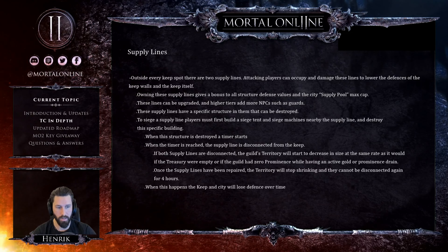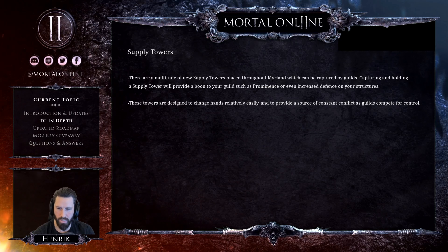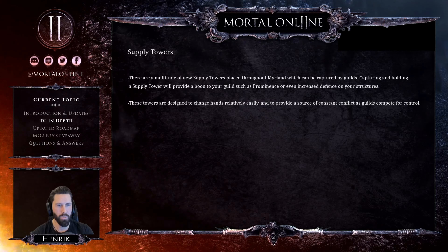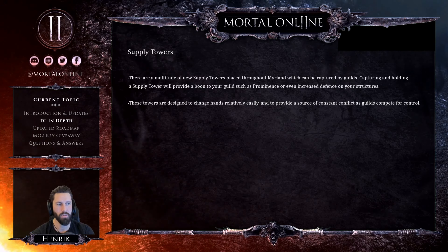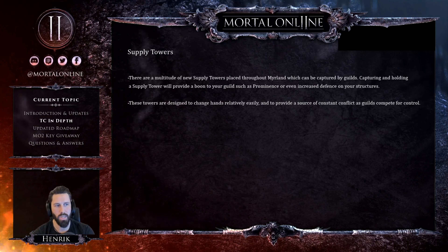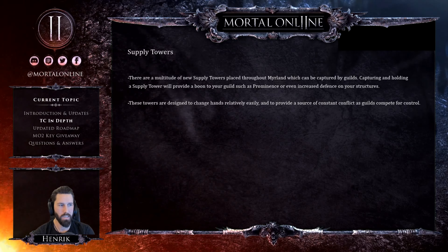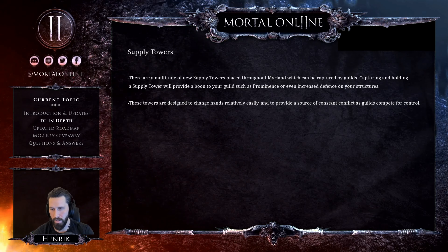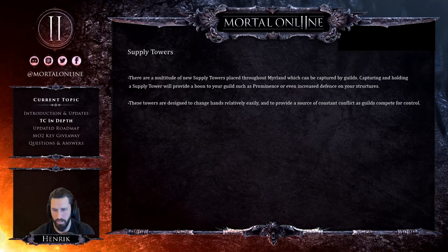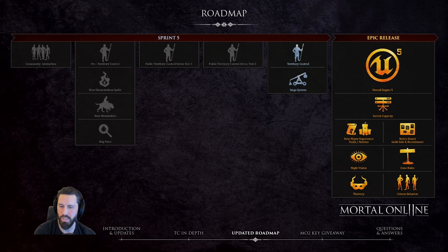Supply towers are different from supply lines — they're for everyone, from small groups to large groups. There are a multitude of new supply towers placed throughout the world which can be captured by any guild. Capturing and holding a supply tower provides a boon to your guild, such as prominence or increased defense on structures. These are designed to change hands relatively easily and to provide a source of constant conflict as guilds compete for control. Anyone from house owners to keep owners can contest them, and there's no limit on how many you can hold — though high demand means constant competition.